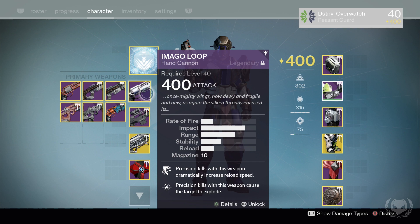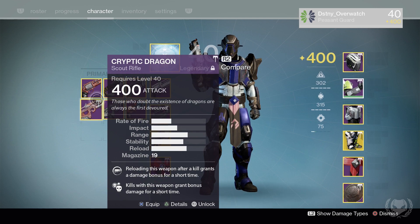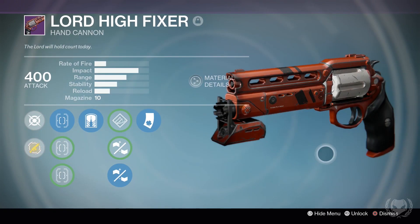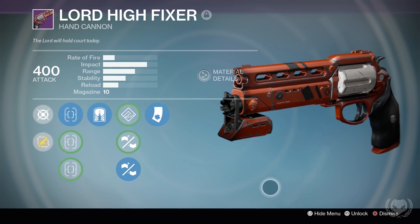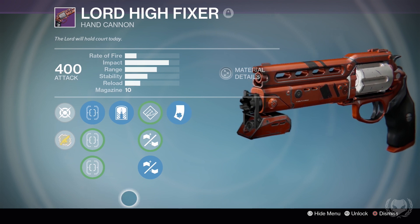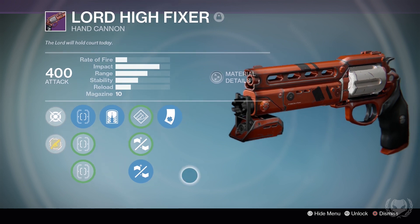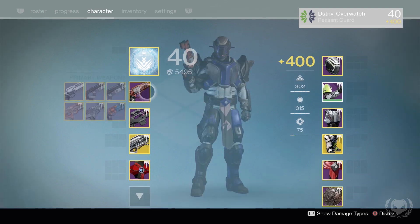The Imago Loop is my go-to weapon for pretty much all PvE activities. The rest of my primaries are pretty much PvP weapons. I have my Lord High Fixer, which I've had for a while — if you've seen my previous videos you'll know this is also my go-to for PvP. It has Look in the Chamber and rifle barrel, and the ability to two-tap, which is all I really care about.